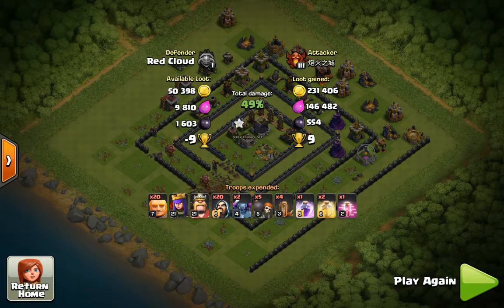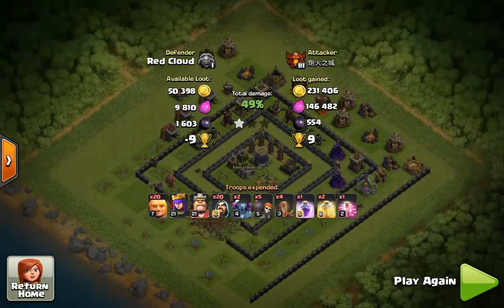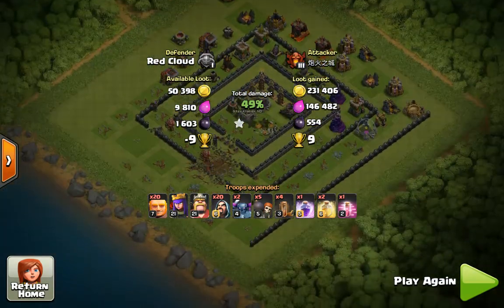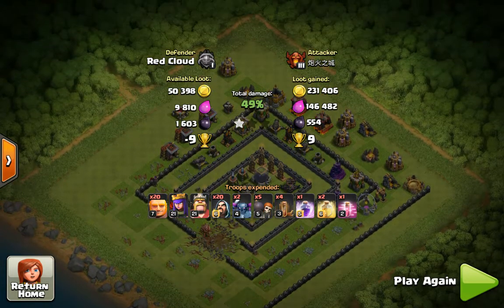49%, one star. Very nice defense. He says this is the prototype — he's got some changes to make. I'm going to keep an eye on this one. When we do some friendly challenges, we're going to hit it. And obviously this is a farming base — I'm going to hit it with my pekkah rating, my goblin rating, whatever I can come up with. I'm going to post some of those things, because this looks like a really good design.